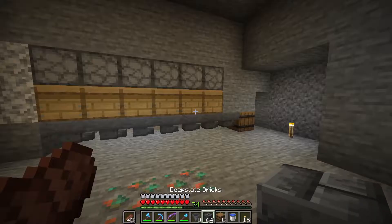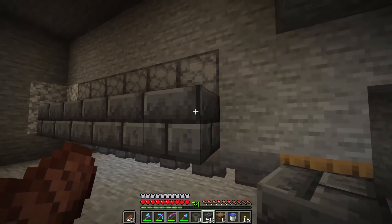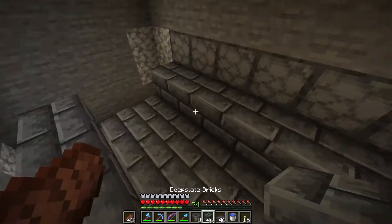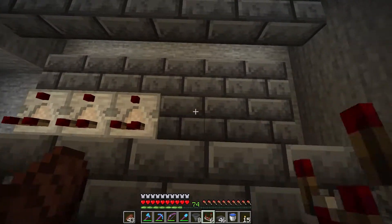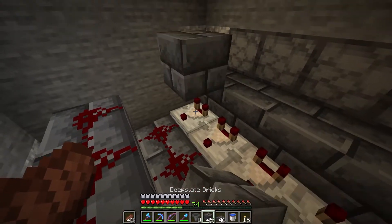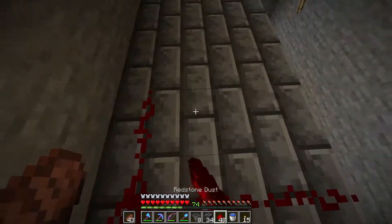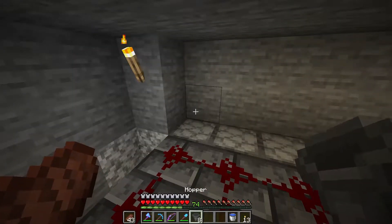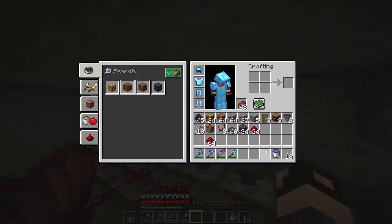Now it's time for the redstone. We are going to have some blocks on the backs of these beehives, and then we are going to take some slabs like this. Before we put on the top row I'm going to put in the redstone that goes down here, which is just going to be a bunch of comparators right there and then a bunch of redstone here. Then up here we are going to have some more half slabs and then we just put in a bunch of redstone here again. That is it for the redstone — we just need to fill up these dispensers with bottles and then we should be good to put the bees in.